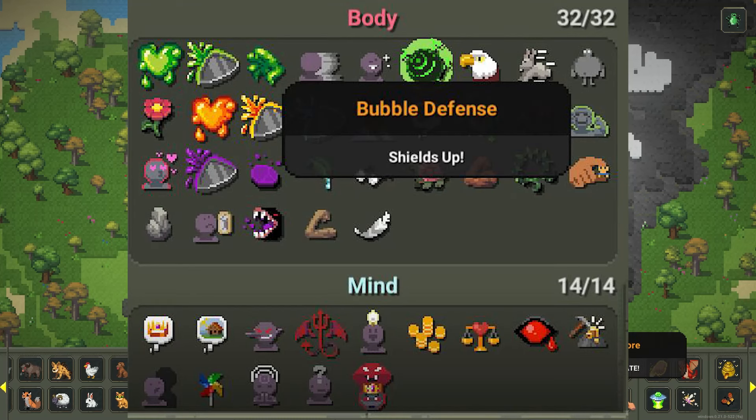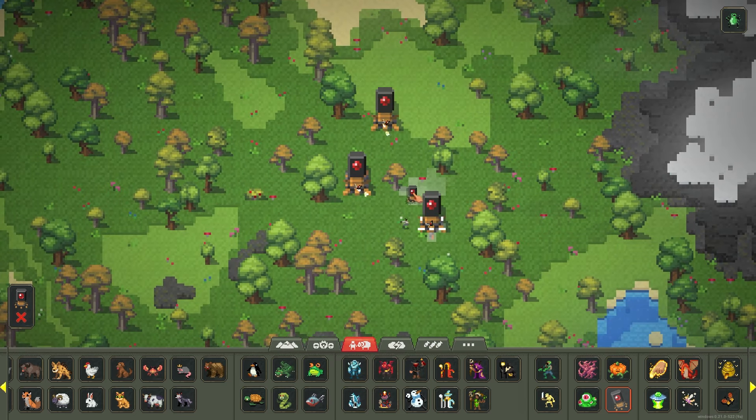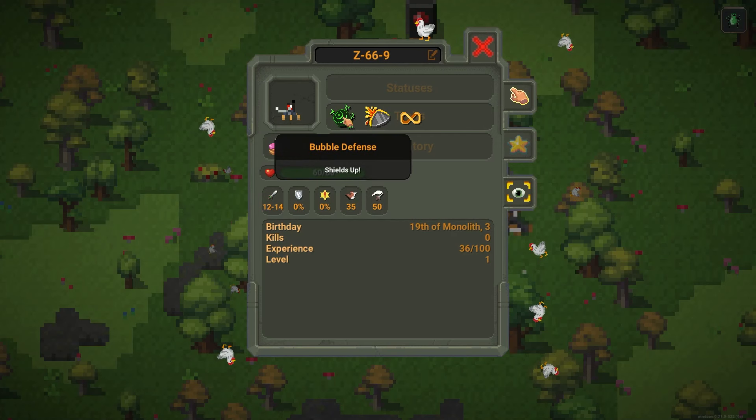For bubble defense, spawn in a cyber core from the animals, creatures, and monsters tab. They'll spawn little creatures and these things carry the trait. Claim it from there.